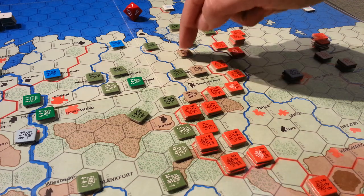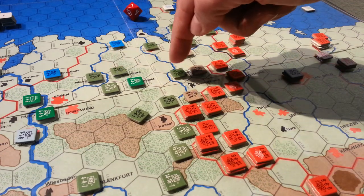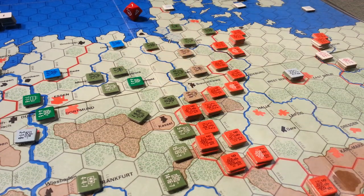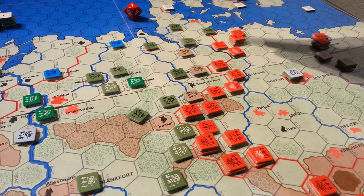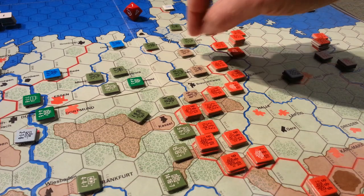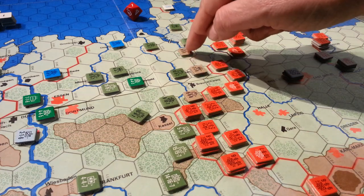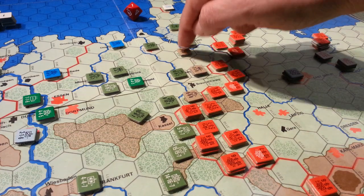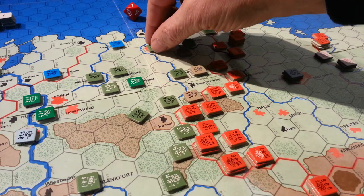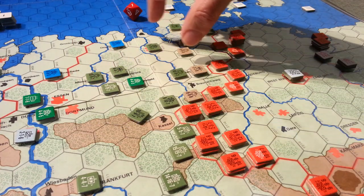NATO was successful in moving some units but several others were unable to move, so this area is very thin. With 3 activations I stand a real good chance as the Soviet player of potentially killing this unit, isolating these guys, and really threatening Bremen quickly, which will force units to go this way.